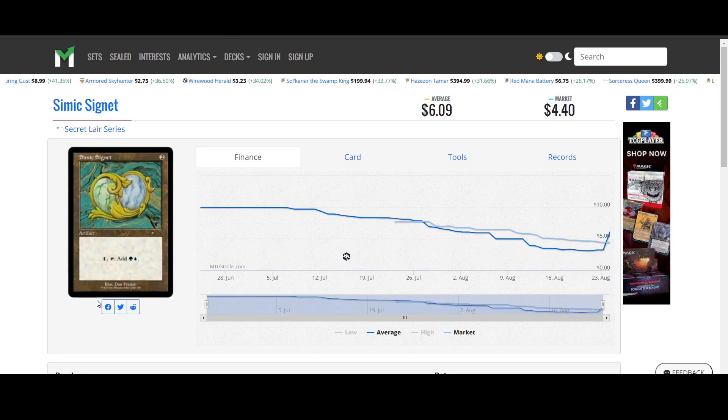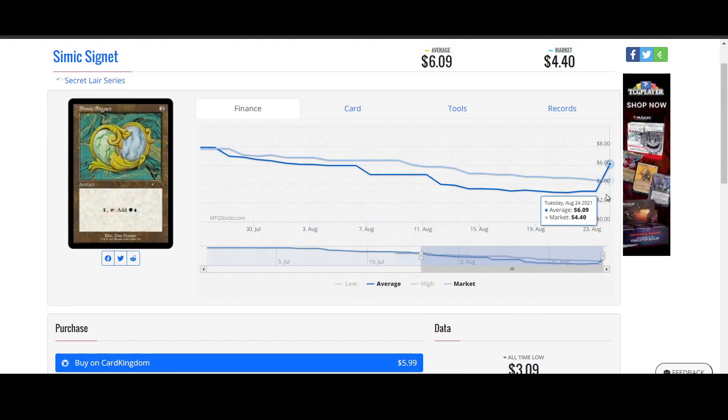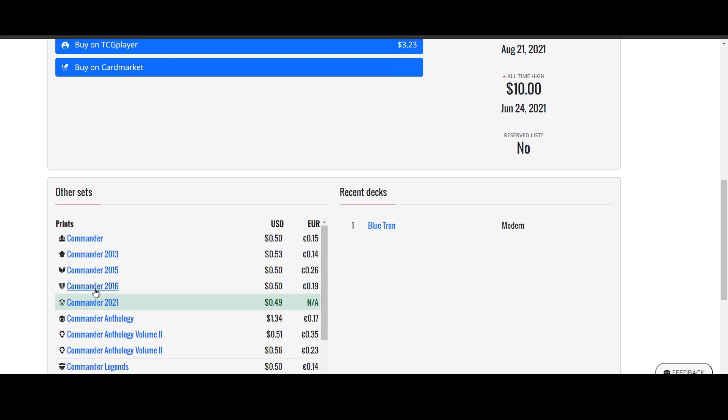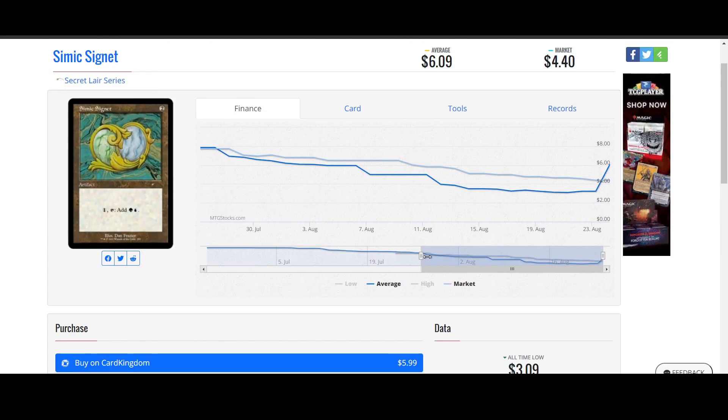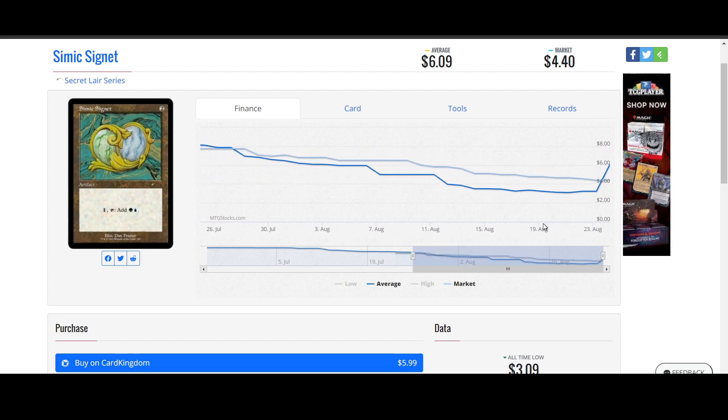Simic Signet from Secret Lairs. These are probably priced at about what I'd expect, around $4 to $6, because the Secret Lairs themselves cost around $20 to $25. Even if it's a 50 cent card in the usual market, they're used in so many Commander decks that they probably have some value no matter what. I just don't know if I'd buy into them right now.